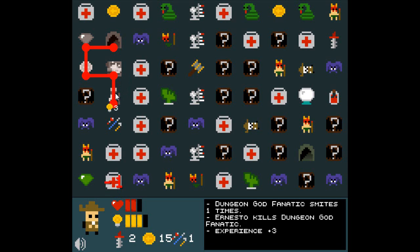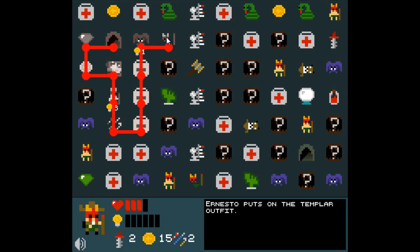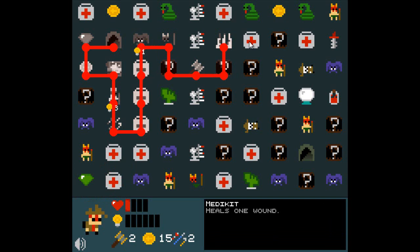Just for the sake of argument, let's see how hard these guys are to kill. We did take him out — he smites one time and gives Dungeon God Fanatic experience plus three. We can go grab some more tools and hit this path of medkits all the way back up, then see if we can kill this bat. We get a level up there and we got the Templar outfit. Just a tunnel, and now we've got better attack power. That was actually a pretty bad trap — I wish I had known that was there because we almost died on that one.